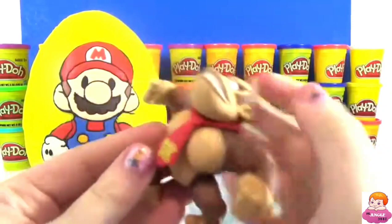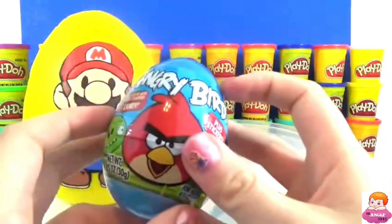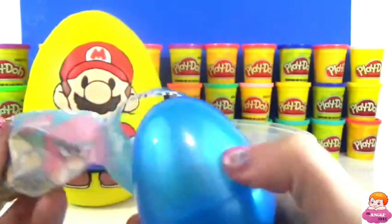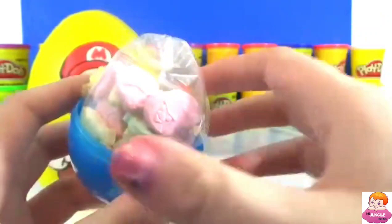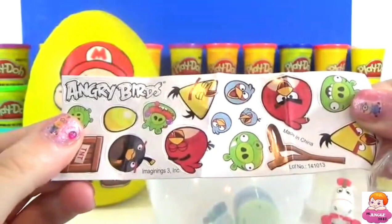We have a Donkey Kong, and I'm hoping we also got a small Diddy Kong. We have an Angry Birds blind egg — it comes with candy and stickers. Oh, that is a lot of candy! Check out all of these cool stickers — tons of Angry Birds and one really happy bird.